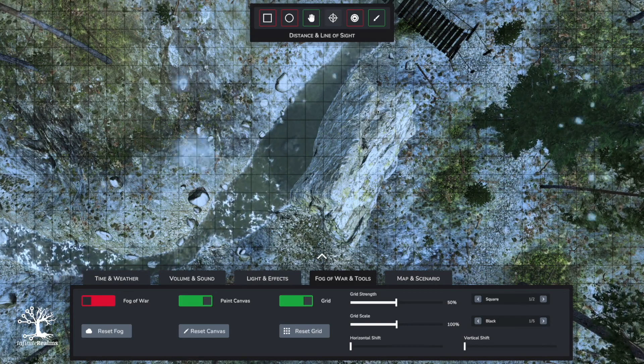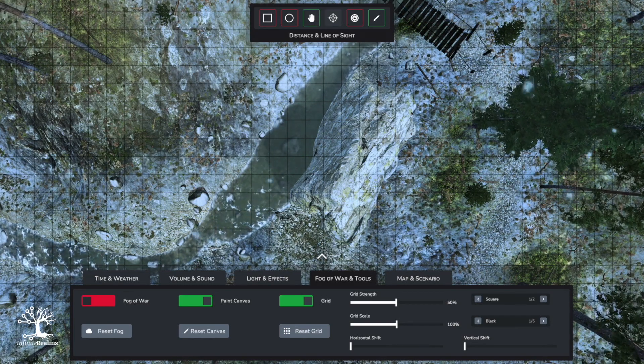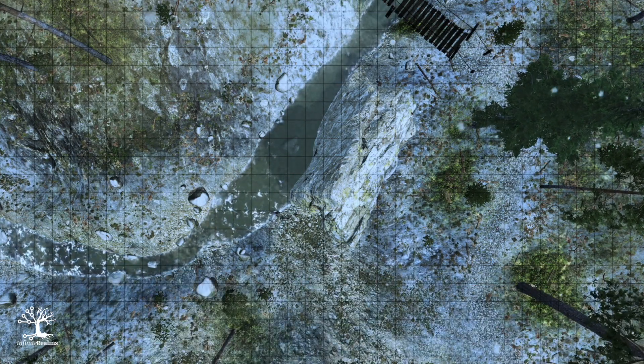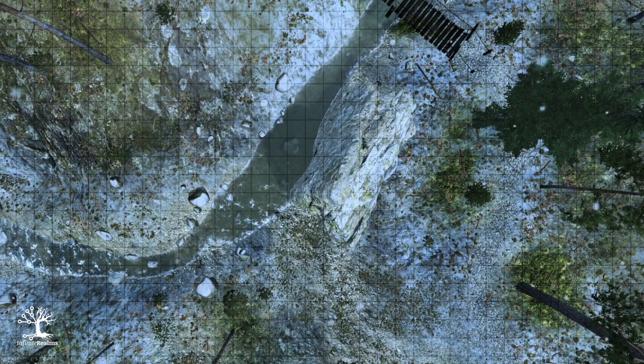The distance and line of sight tool is also new. You can use this on 3D maps as well as 2D maps, but on 3D maps the line of sight also works. On 2D maps you have nothing that can block line of sight because you just have a canvas that works like a picture. On 3D maps we have 3D objects and those objects have colliders, and these colliders can tell that the line of sight is blocked.